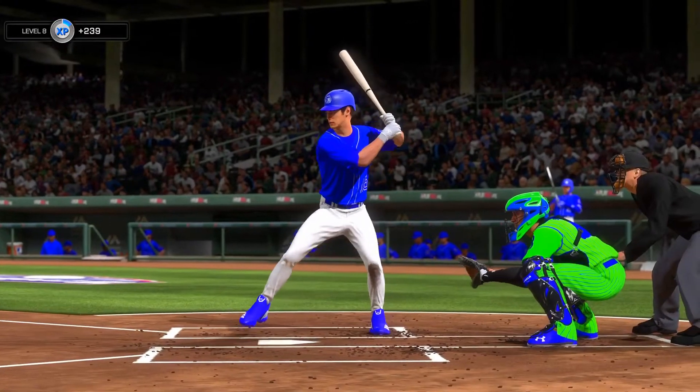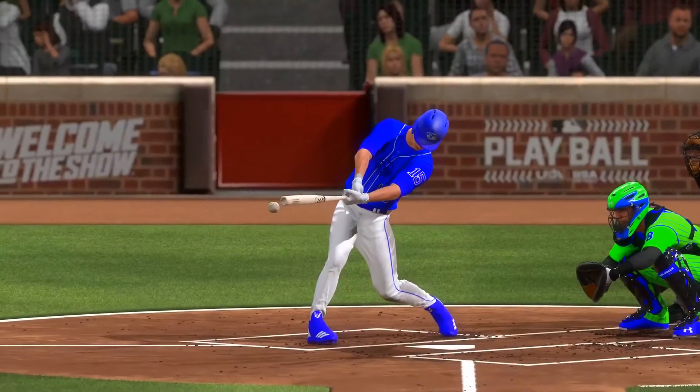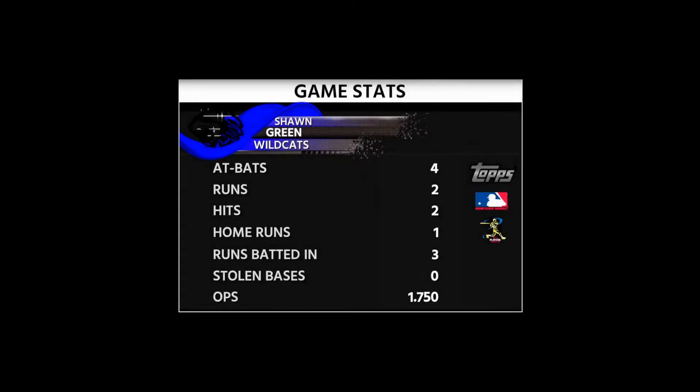Several good offensive performances in this one, but none better than the one turned in by the guy you see right there — he's our top player of the game. Multi-hit game, and one of them was a dinger. That's a solid day's work for any hitter, and it had an impact on the outcome of this game.